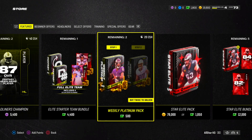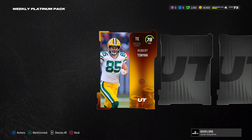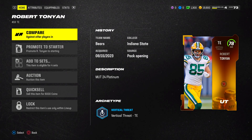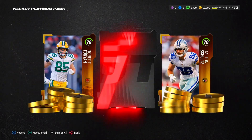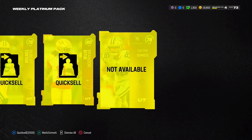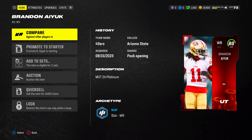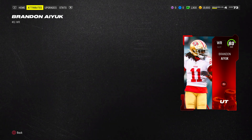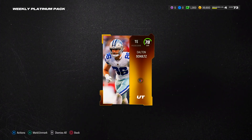Let's go weekly platinum now since we need coins — coins and speed are what run Madden. First pull is a 78 Robert Tonyan — that's 6K, better than zero. Another gold and an elite 80 Brandon Iuke. He's not a quick sell, going for about 20K. His speed is 81 which is serviceable. I'll take the coins on Robert Tonyan and Iuke. We also got Don Schultz — not bad. Once we sell off that Kadarius Tony we'll be up to around 80K.